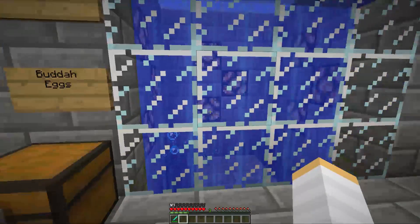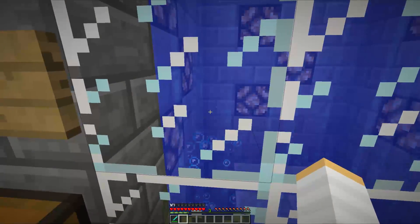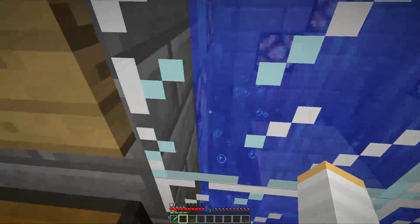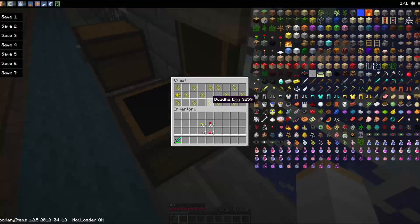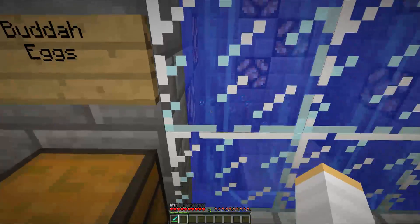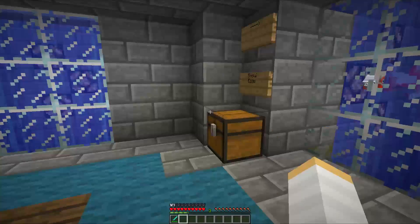Our fourth fish is the Buddha fish. This is a tiny, tiny fish which you can only just about see, and they're kind of bobbing around doing their various things. This is the smallest fish we actually have. Their eggs look like this and they drop glowstone dust. They're really tiny but they're very cute and very useful if they give you that dust.